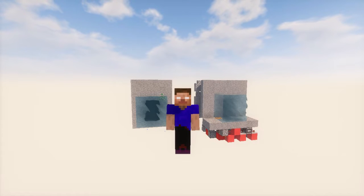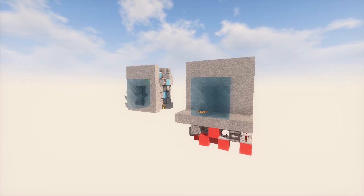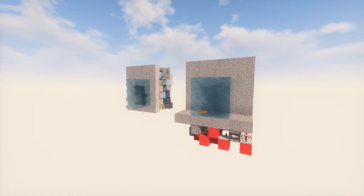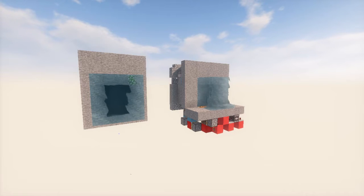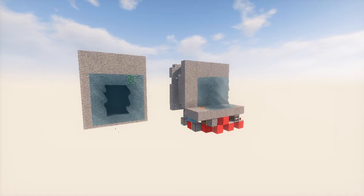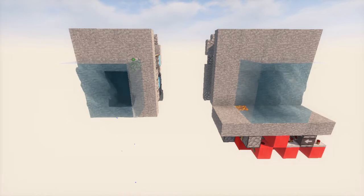Hello everyone, welcome to another video with Cass on the Mismo channel. So last week, Dockham together with Methods threw down a challenge to make an airlock piston door. The idea is to have a piston door that works underwater and lets you transition directly from the ocean into your base without flooding everything in the process. I actually came up with two different designs for the challenge because I was having so much fun playing around with this concept.